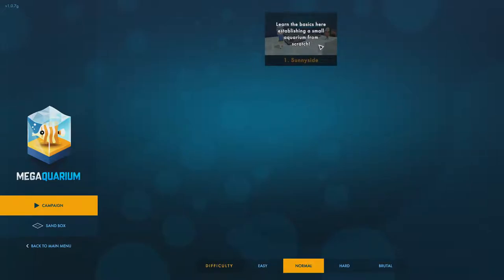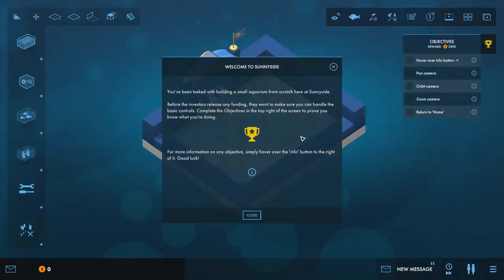We're going to establish a small aquarium from scratch and go straight into the game. Welcome to Sunnyside — you've been tasked with building a small aquarium from scratch. Before the investors release any funding, they want you to complete the objectives shown in the top right of the screen. For more information about any objective, hover over the info button to the right.